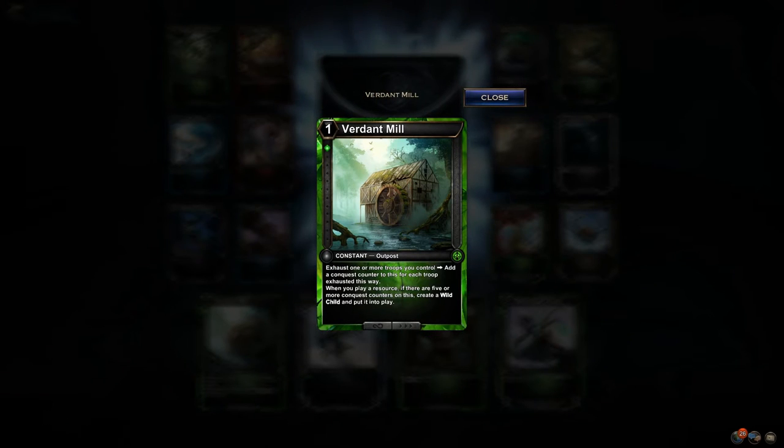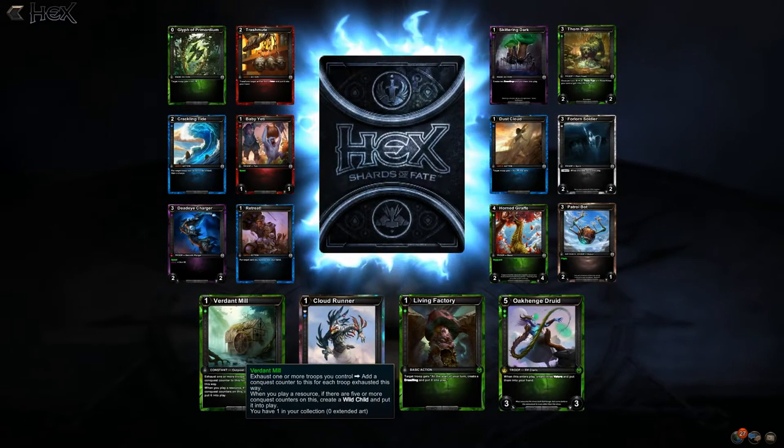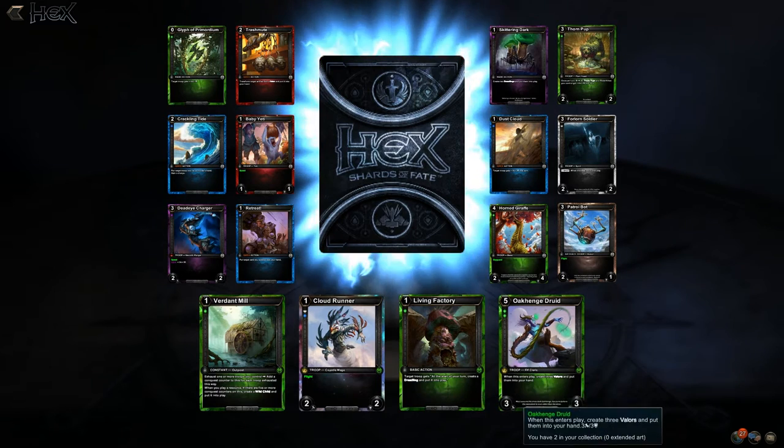Verdant Mill: play a resource if there are five or more conquest counters, then create a wild child and put into play. That's neat. And that's an outpost. Another Cloud Runner — that's cool.